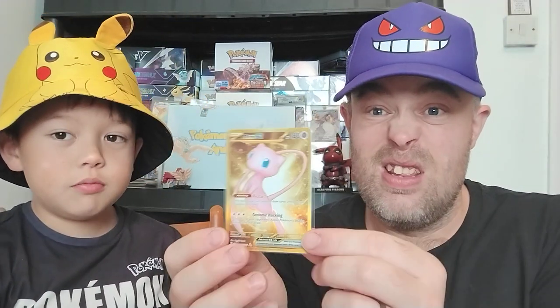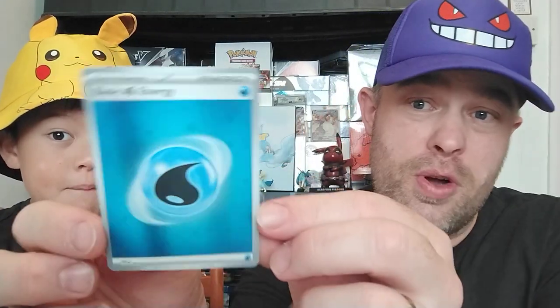First of these mini tins opened on video — it's the second one we opened up. Wow, the gold Mew has just come out. So we have all the gold rares now, which is absolutely bloody brilliant. And we got the holofoil water energy.